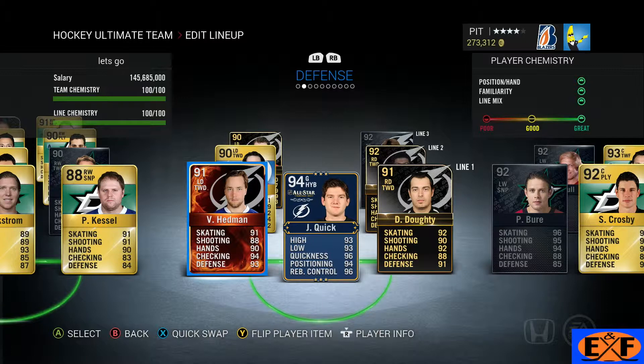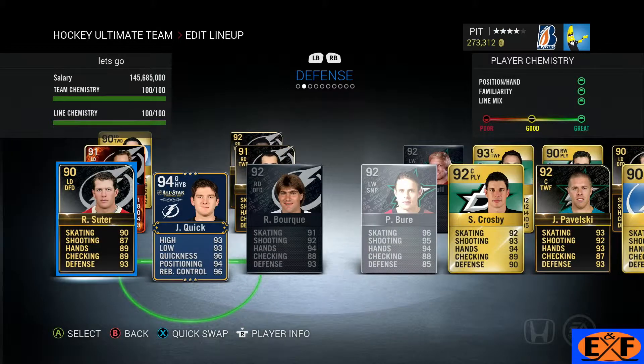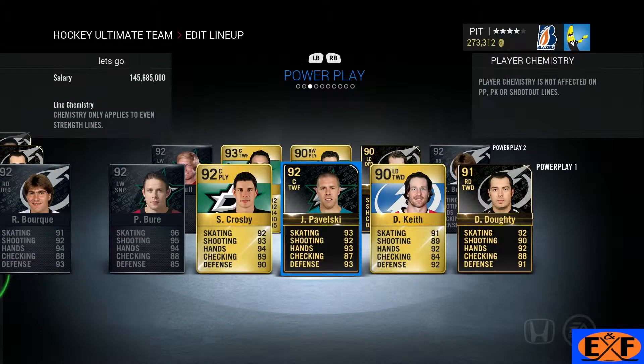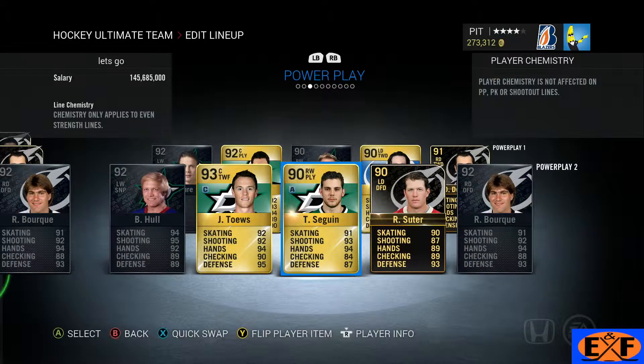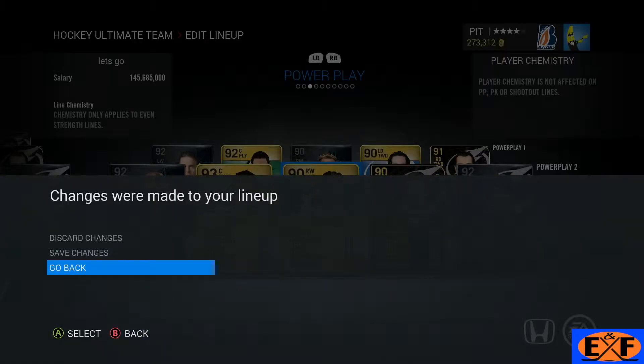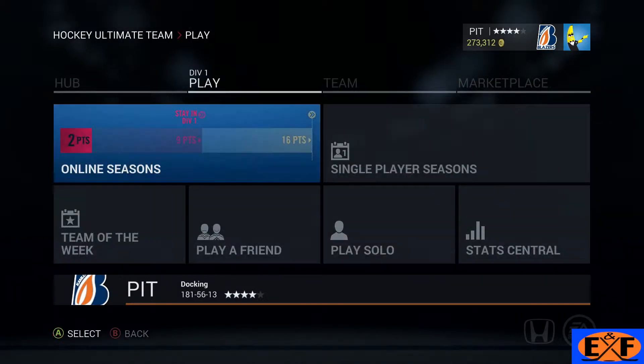There's a new player update — he's been in a few games already for us. We pulled Victor Hedman to the first line with Drew Doughty, and moved Duncan Keith to the second line with our new card PK Subban. The jury's still out on him — he hasn't scored that many goals. He plays solid, he's fast, I like moving up the ice with him, but maybe we'll make a change soon.